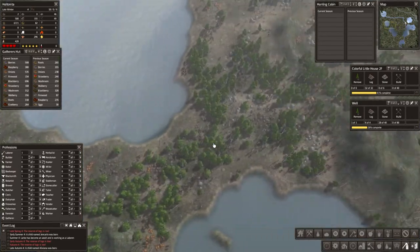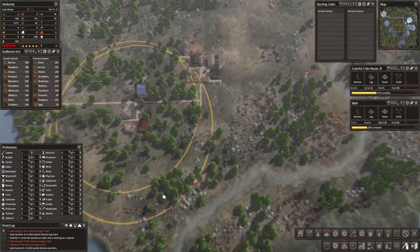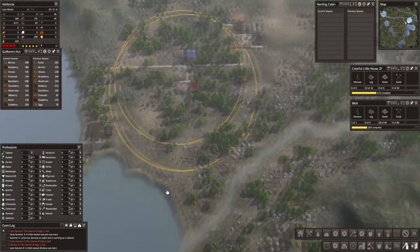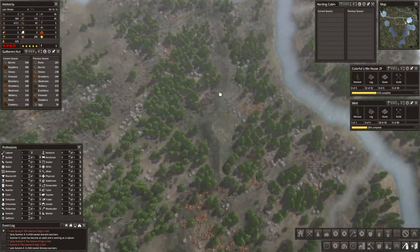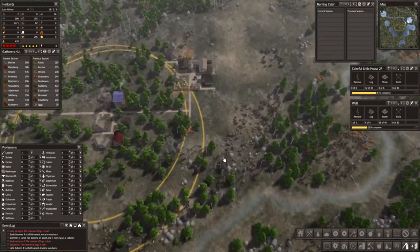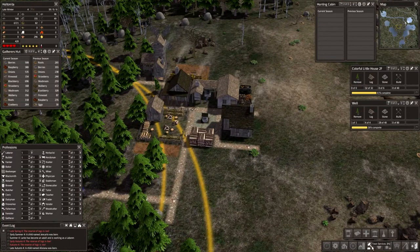We're going to have some mining over here, I think, and we have our little fishing area. Our first hub — the main town is probably going to be a little bit in here, but we have to remember there's also trading that we want at some point. So it's probably a good idea to kind of start moving our town a little bit in this direction, and then we're going to have some trading going on over in this area somewhere. First of all, we need a tailor.